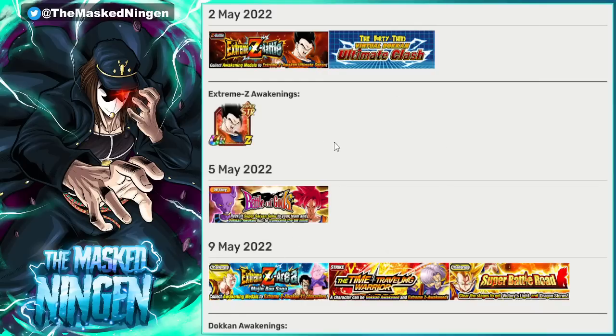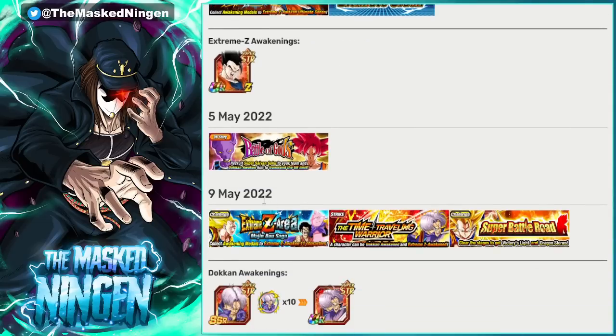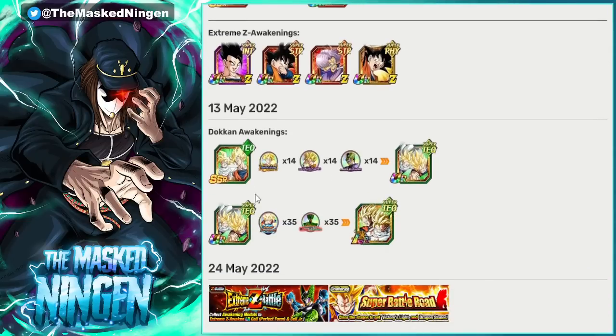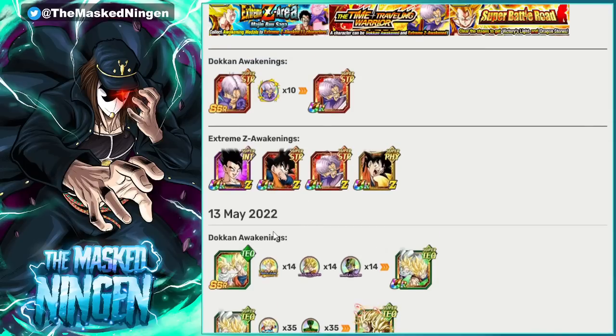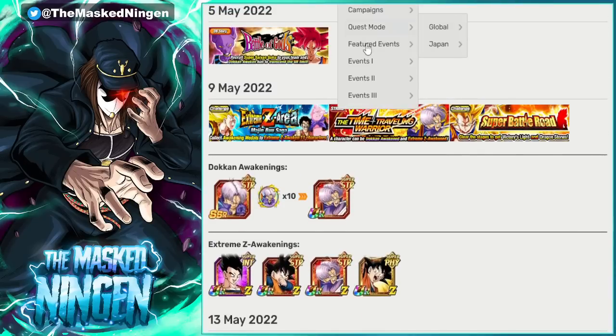If we look at last year, we were in the middle of Golden Week, which was the Cell Saga, but as we got to the 9th of May — Goku Day — we got the EZAs for these three free-to-play Goku family units, who are all from the Buu Saga, because Goten doesn't even exist in the Cell Saga. These three EZAs dropping at this time had nothing to do with the celebration that was going on. I probably should have just brought up the actual celebration info. Let's have a look at all campaigns global for last year.